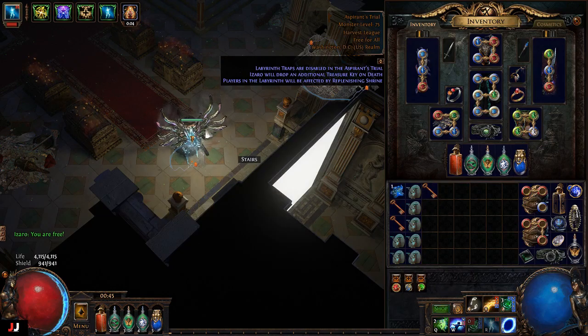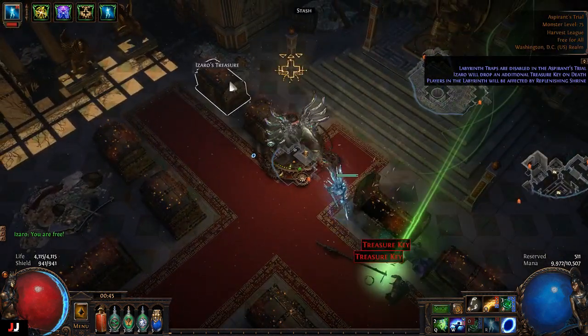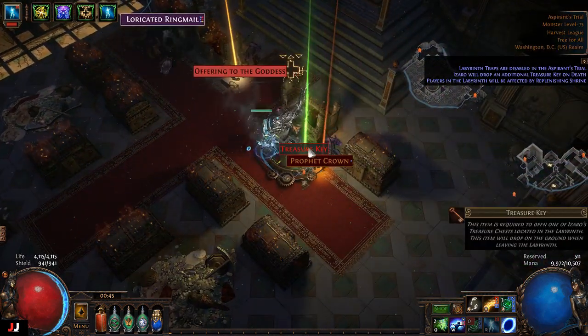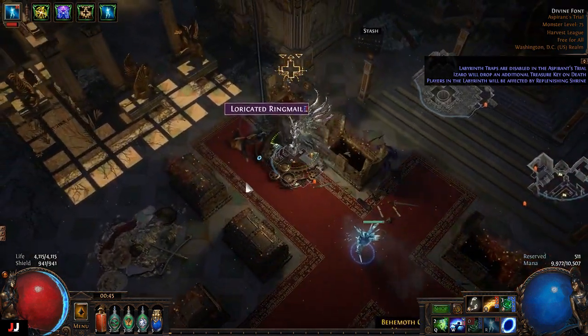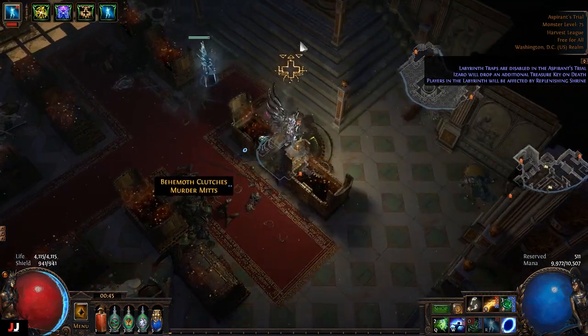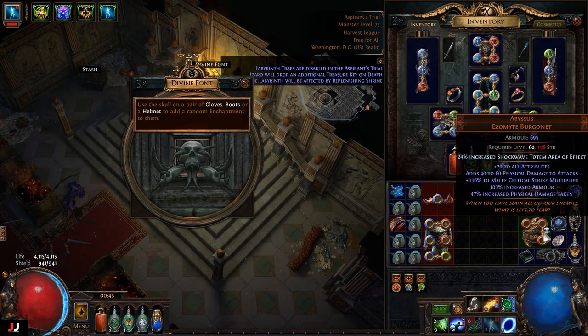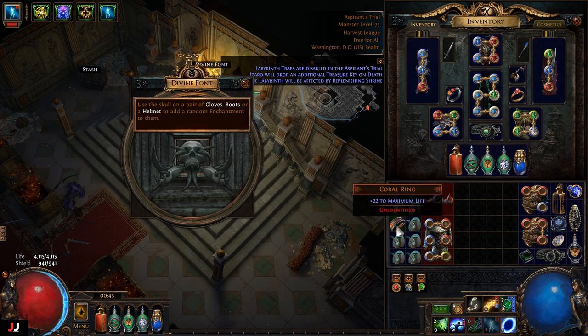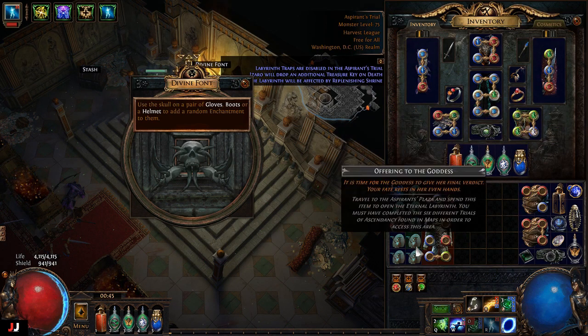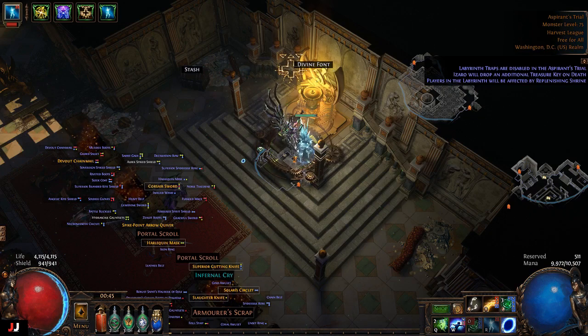Next lab, three keys — five keys yeah! Nothing very good there. For our enchant: Shock Nova damage — we're good, just rocking the spells right now. So we made some jeweler's orbs and an alteration.